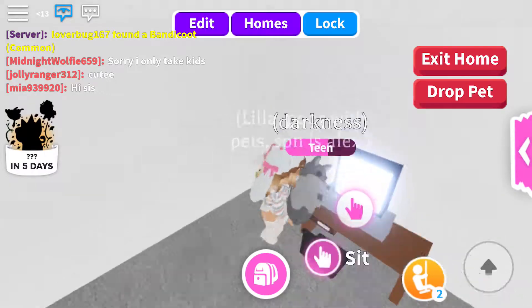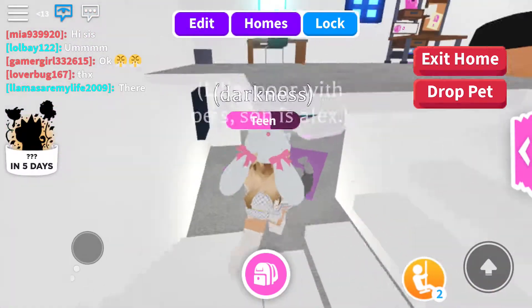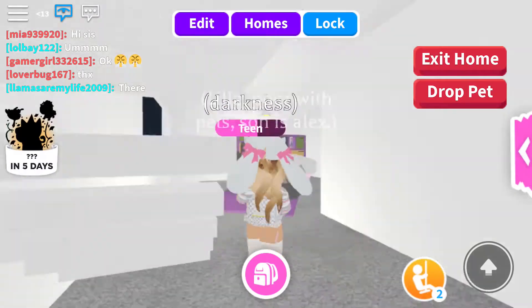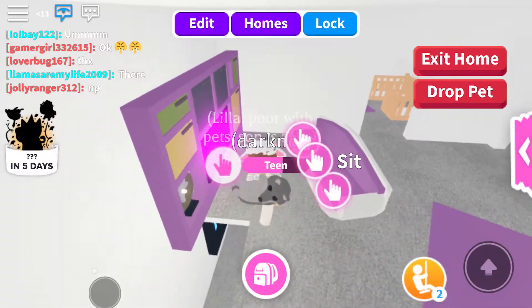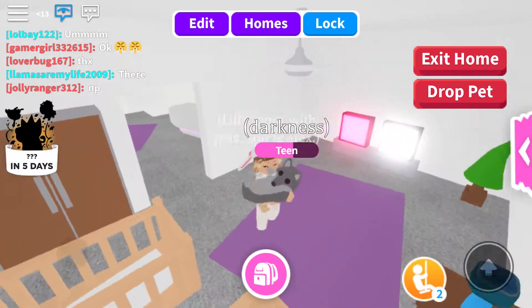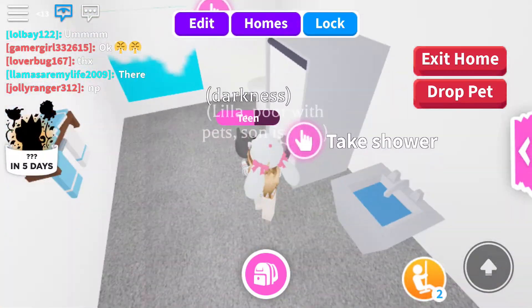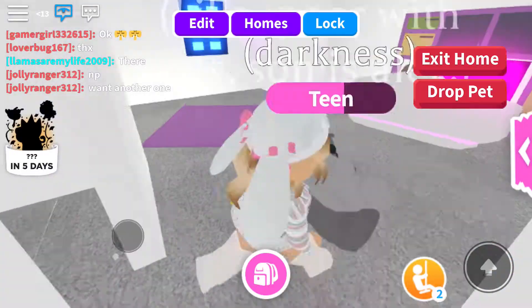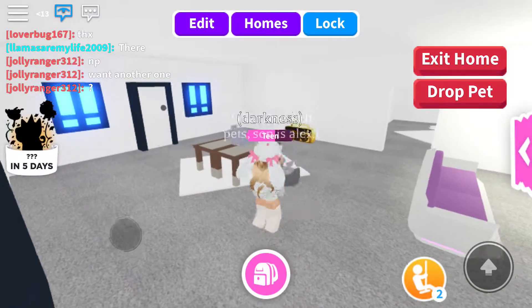They can't find a computer because there's no computer in Adopt Me, I believe. So I put a TV as a computer — just to be clear about that. And this is the baby's room — there are two TVs for each baby, just in case.